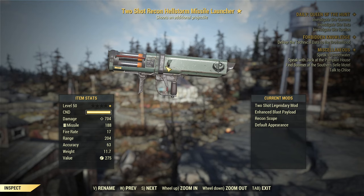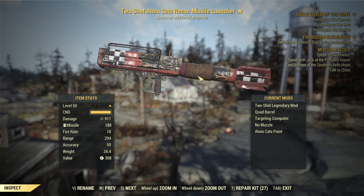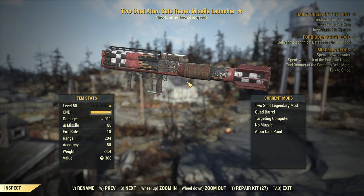The question is: is the Hellstorm Missile Launcher better now, especially compared to the regular Missile Launcher? I already did a guide for the Hellstorm Missile Launcher, but I will give you a quick recap.